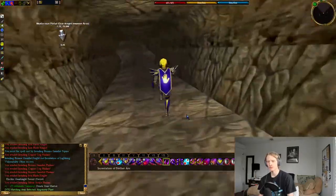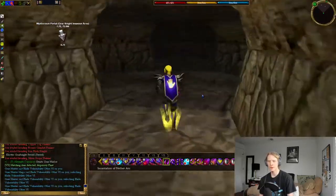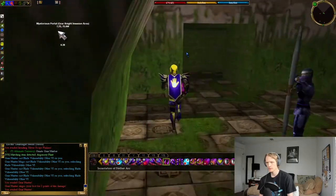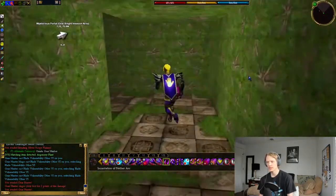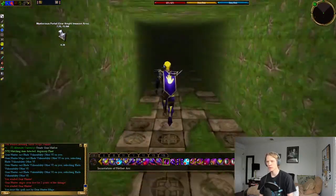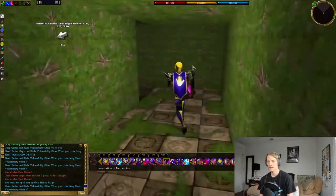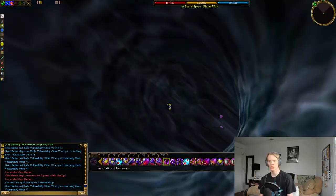I'll link that other video in the description if you're interested - I went through some of the society quests and kill tasks out here. So this is the Gear Hunter dungeon. There are actually a couple of quests that go through this dungeon; the Atomar tasks go out of here. It's linear to a certain point, and then there's going to be a four-way split. At that four-way split right here, we're going to go north, so the first left. And now it's linear again. We're looking for the Mysterious Portal right here, which we're going to pop into.